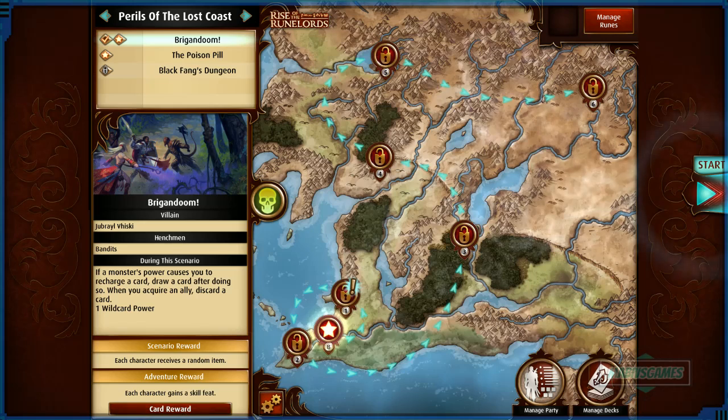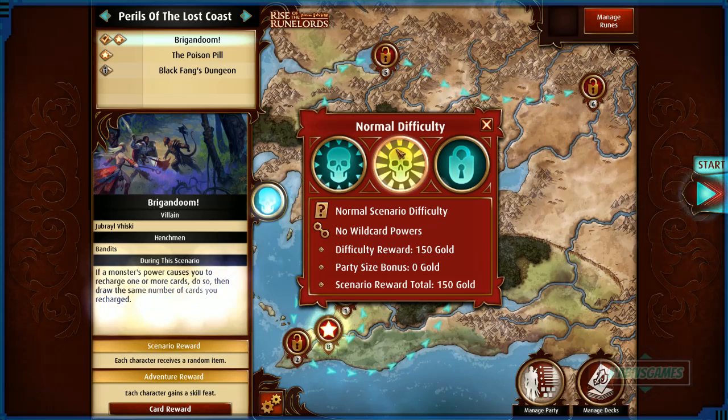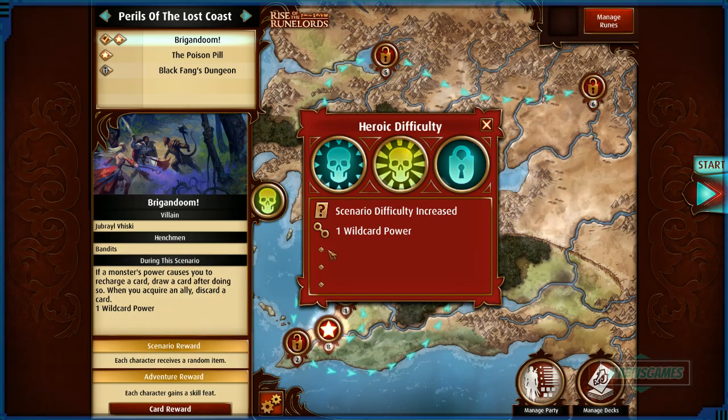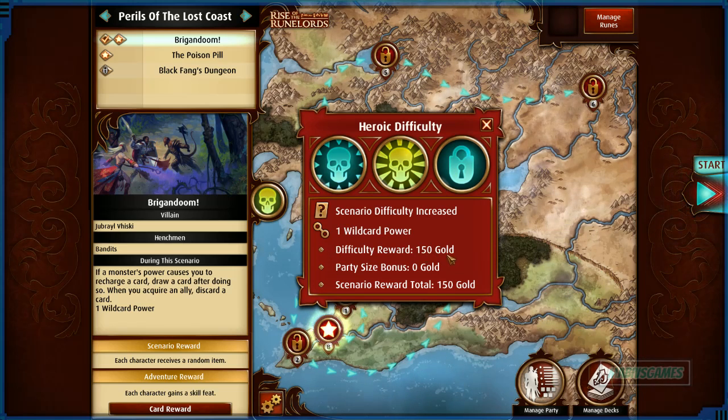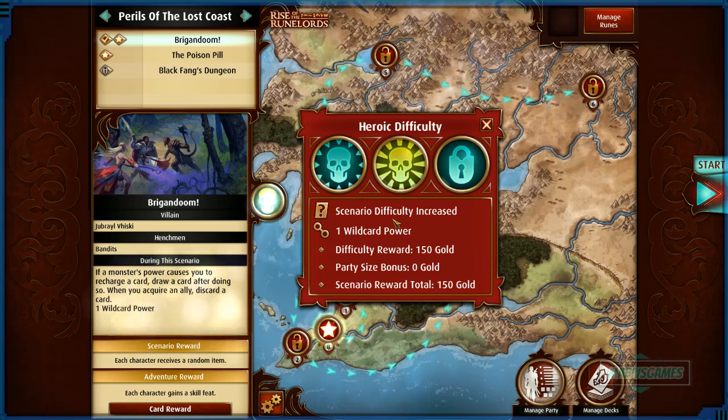That was our first campaign and now we've unlocked Brigadoom done. We can try different difficulties. The heroic difficulty gives 100 gold party size bonus, plus scenario reward gold — so 300 bucks for doing this. Difficulty increased a little bit — one wildcard power up. You know what, it's only been half an hour. Let's do another one! Let's do heroic difficulty and see if we can do it.